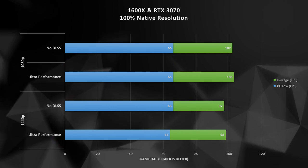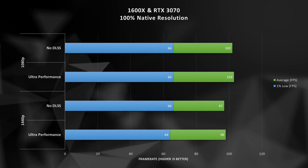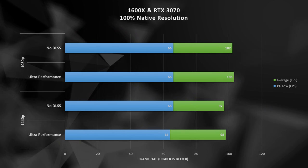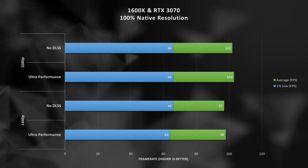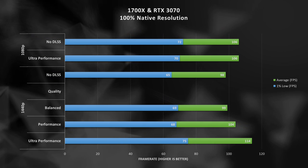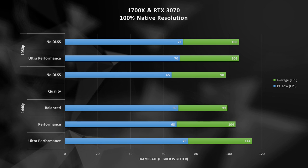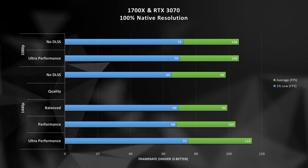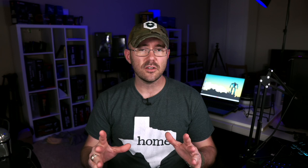With the 1600X at 1080p we only see a one FPS improvement going up to the higher DLSS setting, and at 1440p we drop five frames with no DLSS, while ultra performance again sees no performance improvement. This confirms what Frame Chasers said, but it also suggests that six cores is just not going to be enough going into the future. The 1700X at 1080p sees a similar story with little improvement across DLSS options, but at 1440p with no DLSS we get 98 FPS, and going to ultra performance we see 114 FPS — fantastic news showing that with more cores we are able to get past the CPU bottleneck.